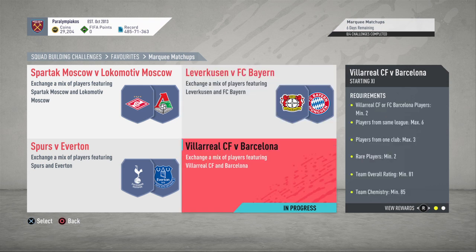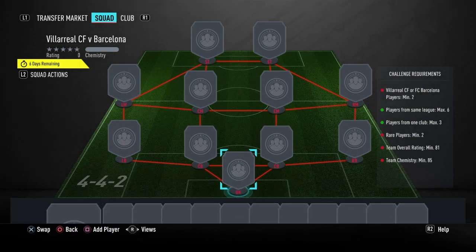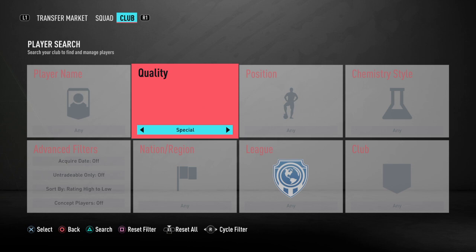So Villarreal against Barcelona — you need two players from Villarreal or Barcelona, which is notable because sometimes it can be one. Max from the same league: six. If it was Spanish only, that would make it slightly cheaper, but not by too much because you do need 81 ratings and EA know that, so they've made it deliberately difficult. Max three from one club isn't too much of an issue. Two rares, but obviously you're using 81-rated players so you're going to have to use more than two rares, and 85 chemistry as well for a 25k pack. I wouldn't recommend doing this one on its own, but if you want to do the whole lot, I'd recommend doing this as part of it.